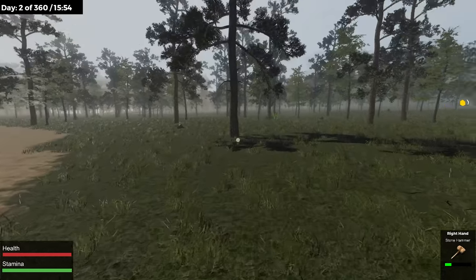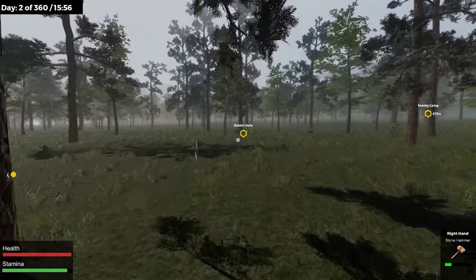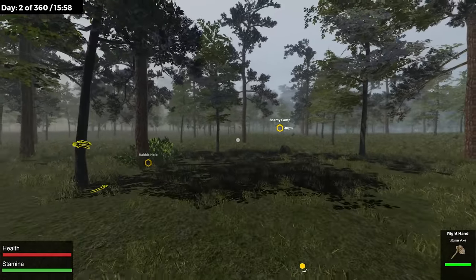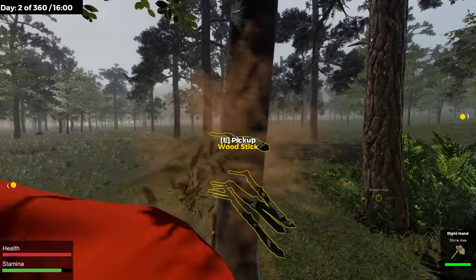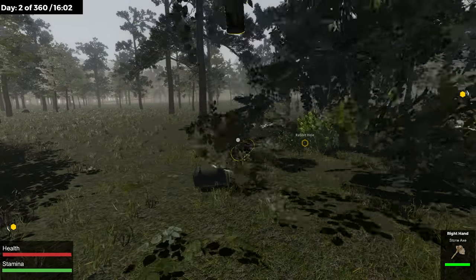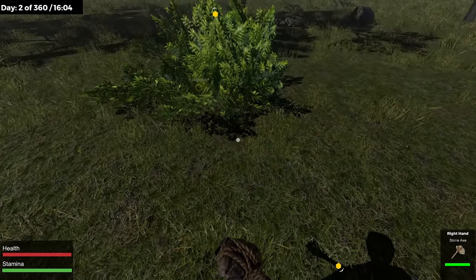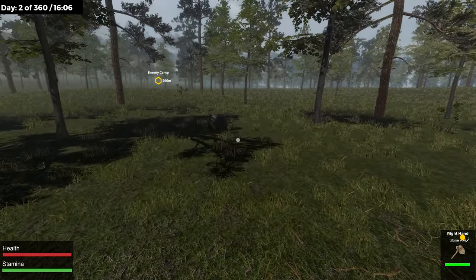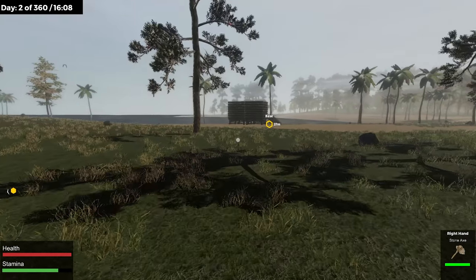By this rabbit hole — this was the tree where my axe broke — and right up on that little hill, I saw what looked like a watermelon. And guess what, it was a watermelon! It gave me a little bit of food, a little bit of thirst satisfaction, and no sickness. A random watermelon. I don't have any more inventory spots — let's go, we're building our base.